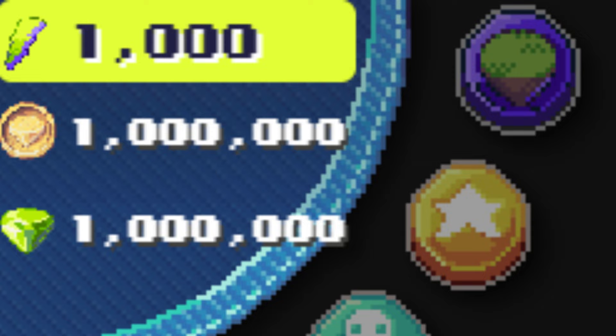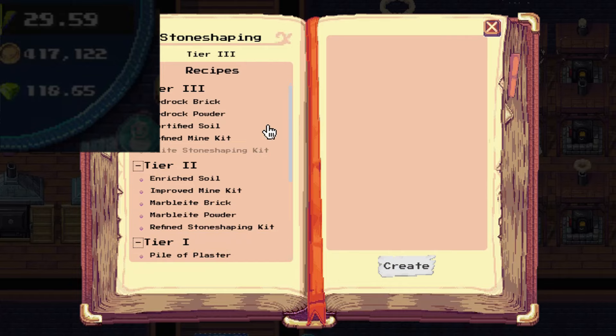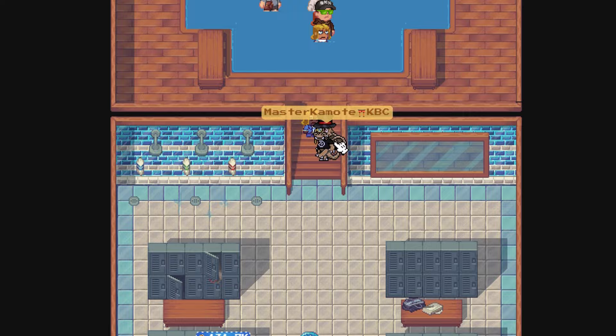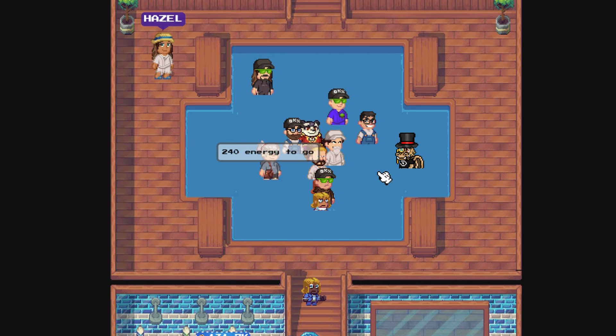By default, you have 1000 energy to spend in the game. Once it is drained, you have to restore your energy to progress in-game. Here's how you can get energy: you can go ahead to the public sauna and stay there for a couple of times to get 240 energy every 24 hours.